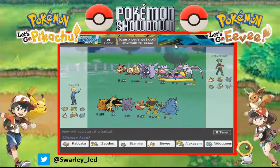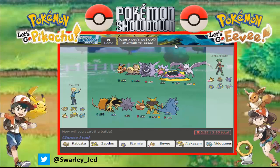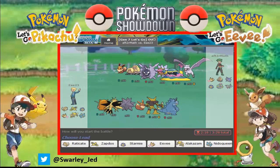We have a Starter Eevee, Dugtrio, Cloyster, Starmie, Marowak, and Aerodactyl. If I have to guess, he's gonna start with Mega Aerodactyl — of course he doesn't have another Mega — and set up the Stealth Rocks.